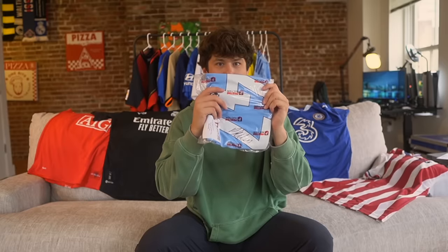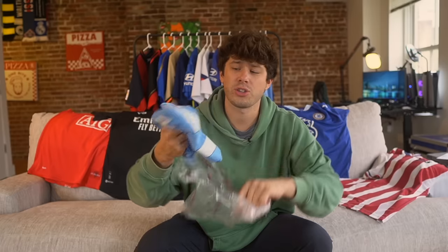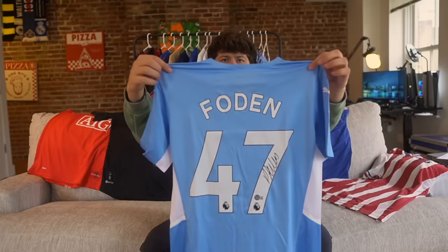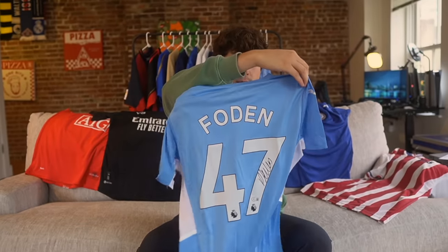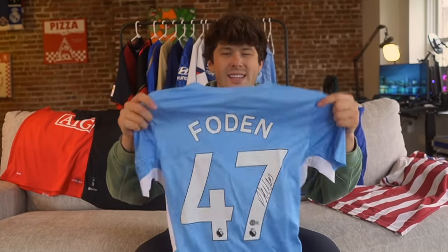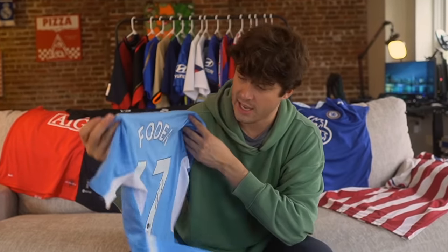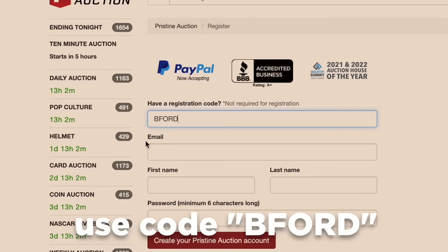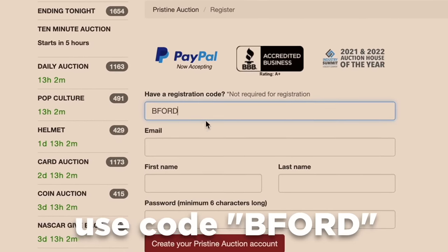Let's pull out the next kit — this looks like City Blue. Pristine Auction also have an app you guys can download. We have Man City — who is on the back though? Foden! I always love the City Blue. They have one of the best colors in football. Pretty nice looking Foden signature there. Use my code V40 if you guys want to get $10 off one of your orders.